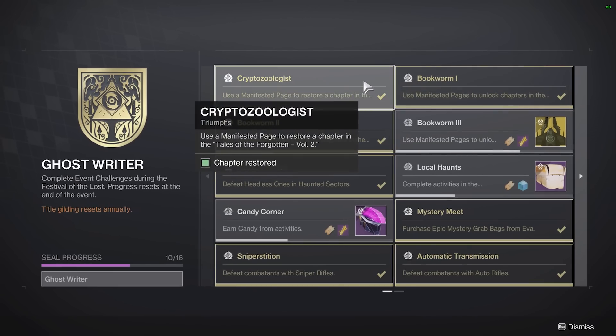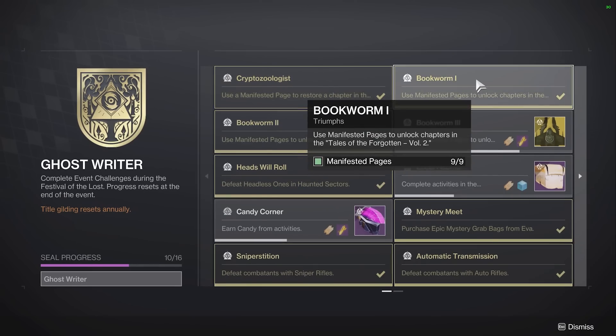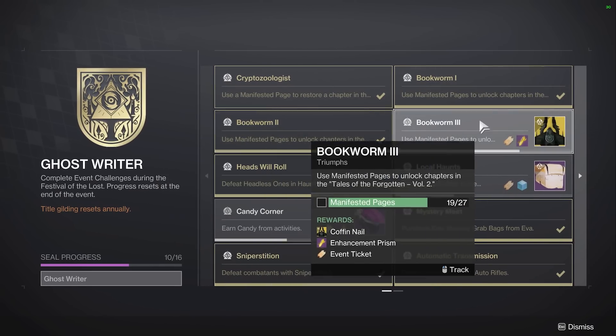The simple stuff is: put your manifested pages into the Book of the Forgotten, and as you get your set stacks of pages, just check the couple of boxes to finish that one up. I have apparently eight left to do and those all cost me nine, so I'm getting there.